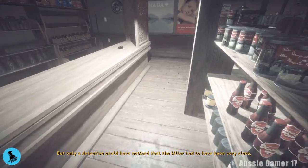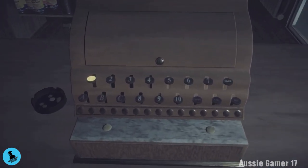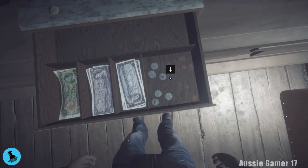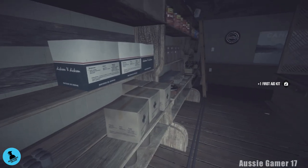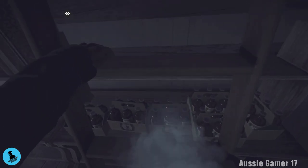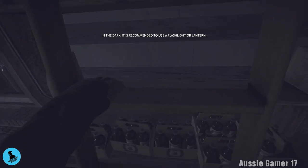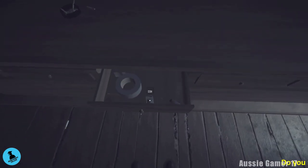Head behind the counter and open the cash register — just any two numbers — then grab the key. Move the ladder, grab the med kit, and also climb the ladder for the bottle of sherry. Head back down. We're going to get the third drawer — we want tape and a garage key. Make sure you take the tape. Might as well grab the matches. So the third drawer and the fifth drawer: the duct tape and the garage key.